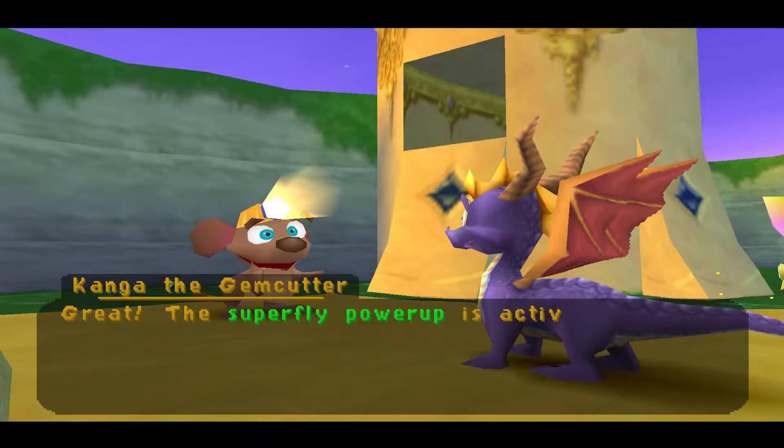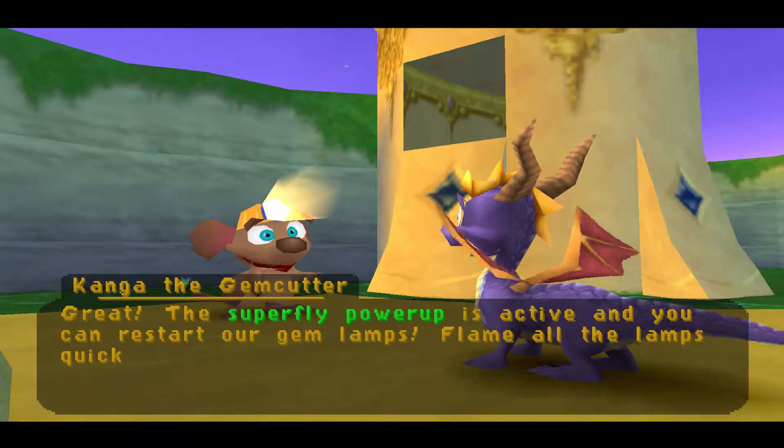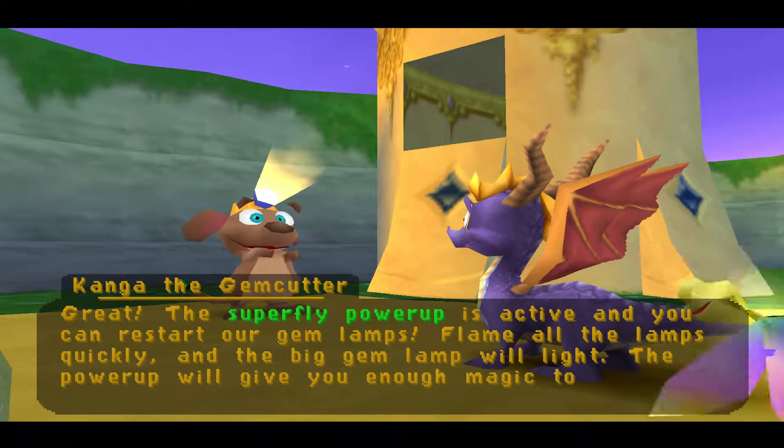The Superfly power-up is active and you can restart our gem lamps! Flame all the lamps quickly and the big gem lamp will light! The power-up will give you enough magic to fly for a short time!